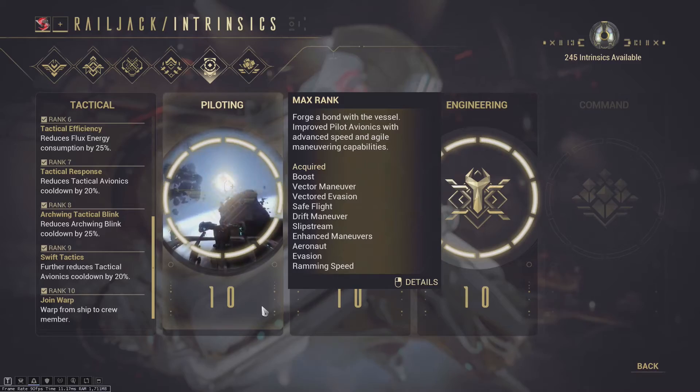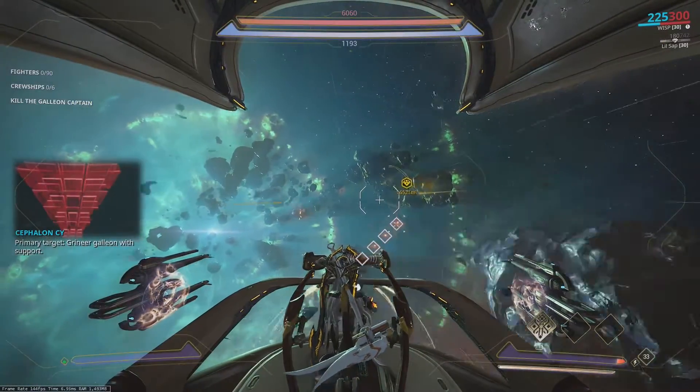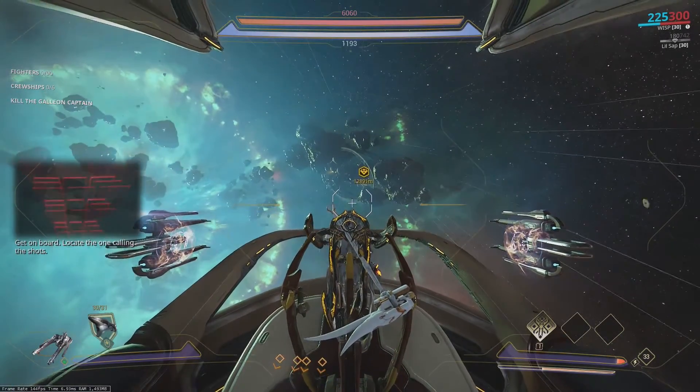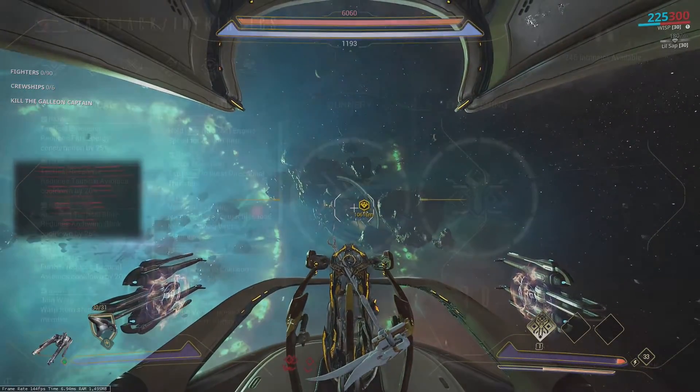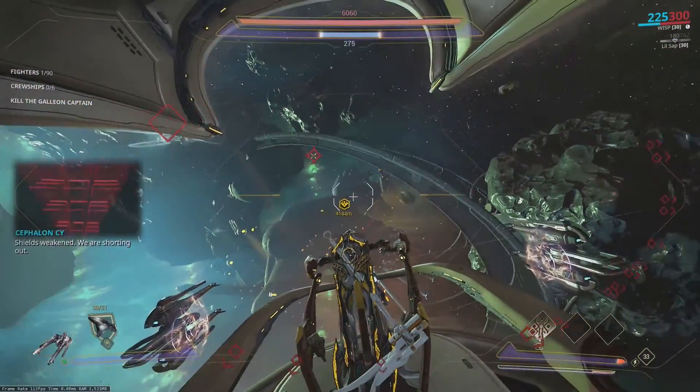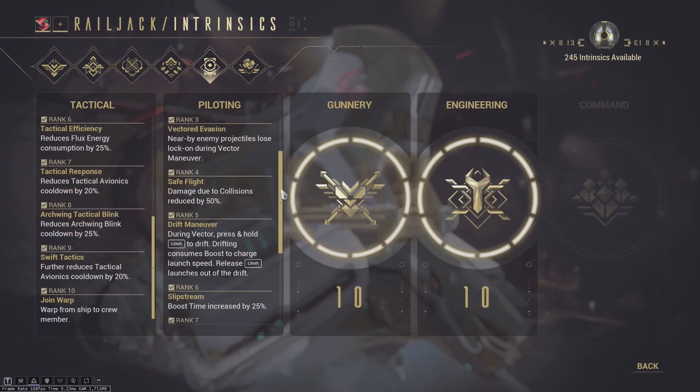Let's move on to Piloting. The first ability just allows you to sprint with your ship — it's boost. Hold left shift and you'll boost for a short time. Vector Maneuver is a directional burst, so you can burst in one direction or the other by tapping sprint. Vector Deviation allows you to disjoint enemy projectiles when you use the vector maneuver — I don't really notice this in gameplay but I assume it happens.